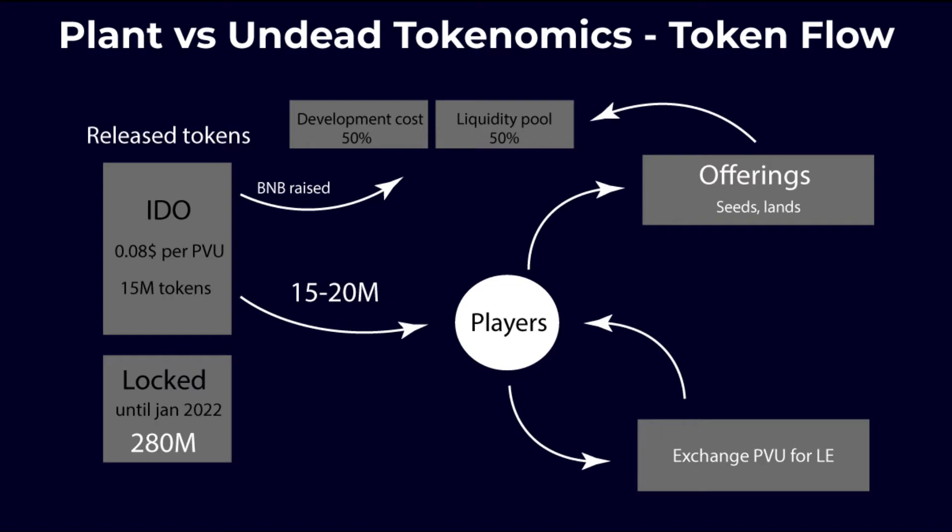The money raised by selling the tokens was used for development costs and a liquidity pool. They stated development costs were 50% of the funds raised, and the other 50% went to the liquidity pool, which was meant to reduce slippage and make it easy for people to exchange BNB for PVU.